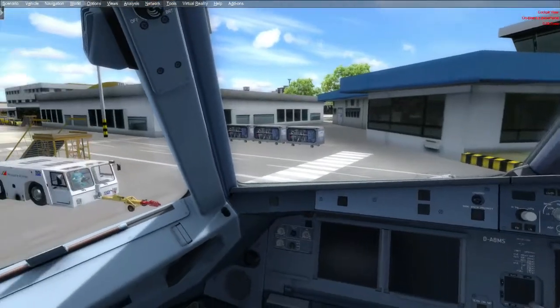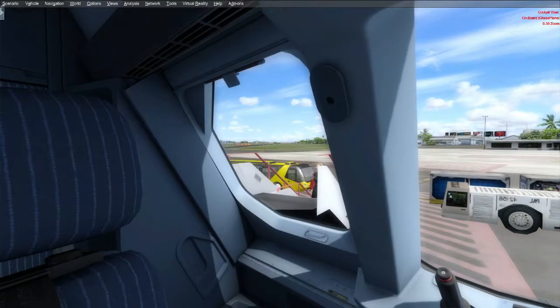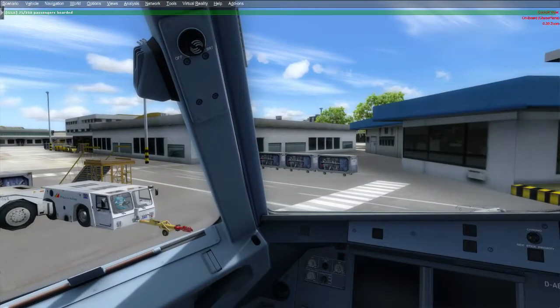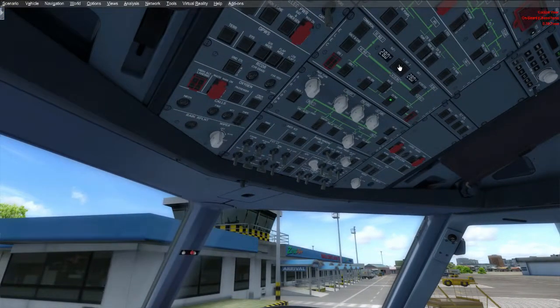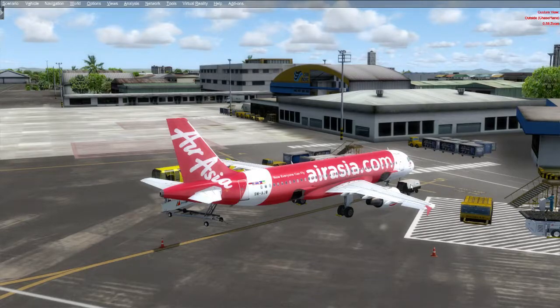Habang inihihintay natin yung ating mga pasahero na makapasok lahat, i-prepare na natin yung ating cockpit bago natin simulan ang cockpit preparation checklist. Ang una nating gagawin is syempre kailangan natin ng power sa ating aircraft — i-on na natin ang ating dalawang battery. Next is our external power — i-on na natin. Okay, naka-on na ang external power natin. Tingnan natin sa labas — ayan, yung machine na iyon, yung external power natin, gumagana na siya.